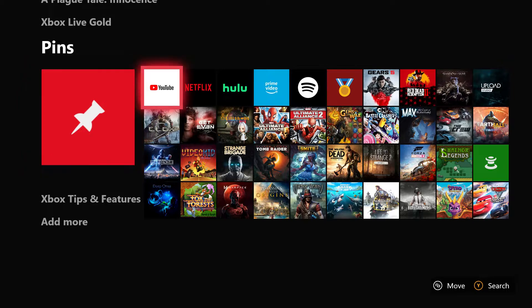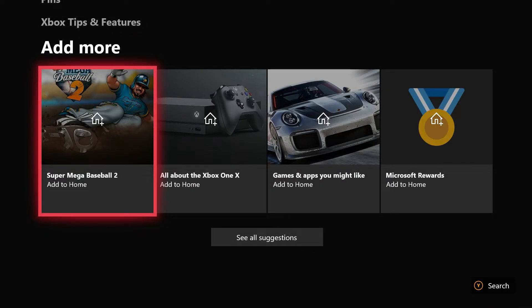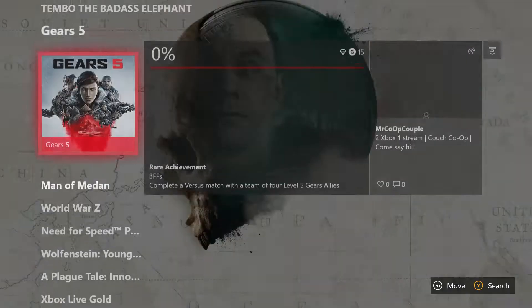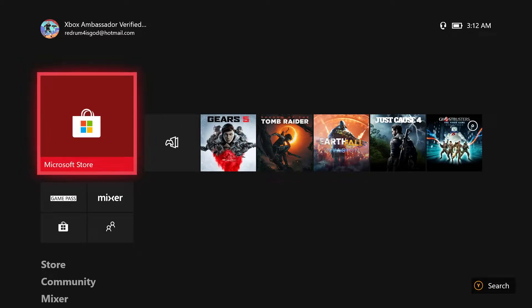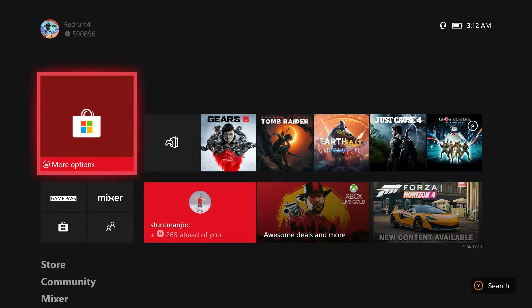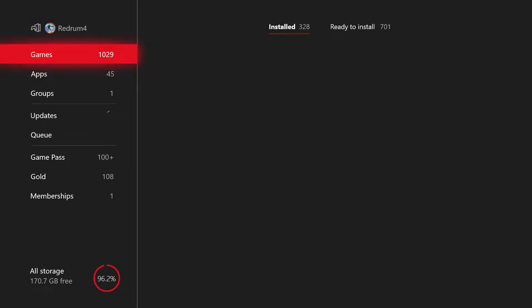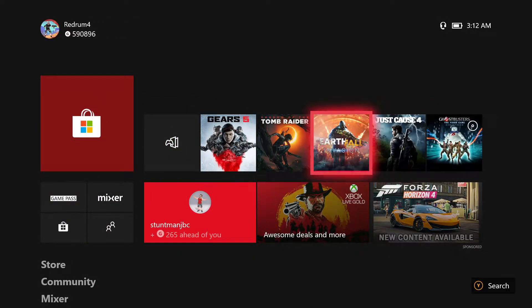Your pins are all here, along with tips and features, and right here is where you can add more — all the normal stuff. Not a whole lot has really changed. The main thing is instead of everything being at the top, you've now got Game Pass, Mixer, and the Store right up front, making it pretty easy to get into your games.